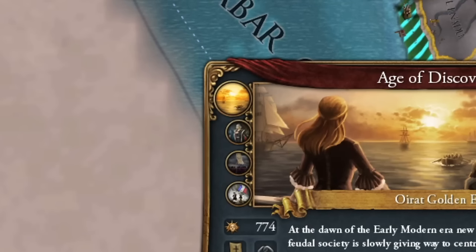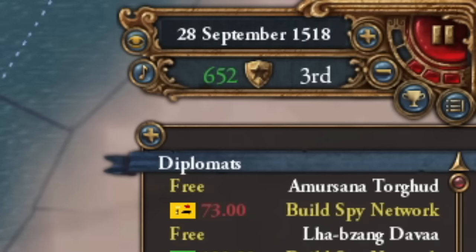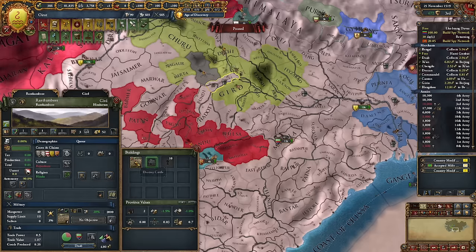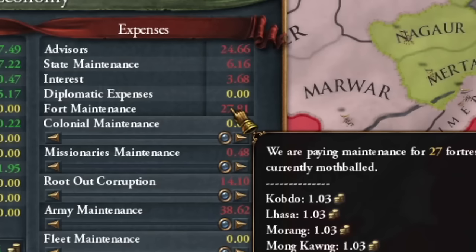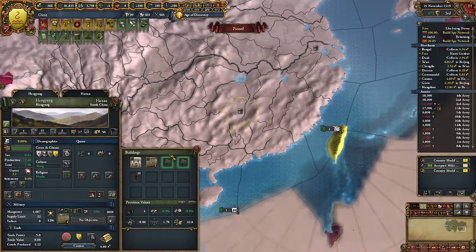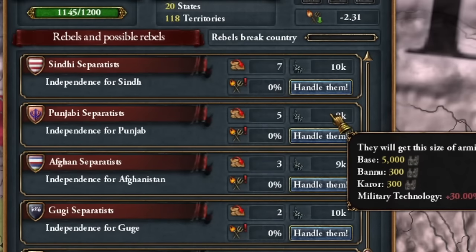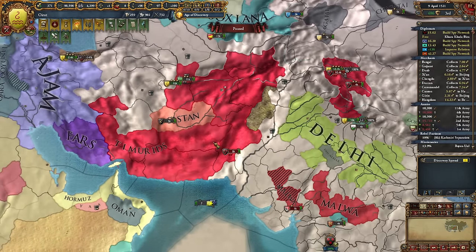Finally, in 10 years the Reformation era will arrive. I have conquered all of Korostan, a perfect prelude to Persia. Then I started dismantling all forts in the Indian region because they were draining my finances. Currently, my country is so stable that rebellions hardly pose a threat — there are still some, but not significant ones. It's time to attack the fallen Timur Empire, which is crucial for me.